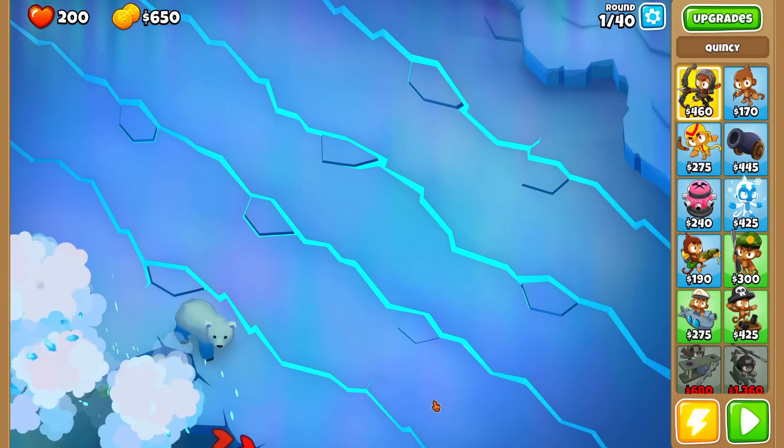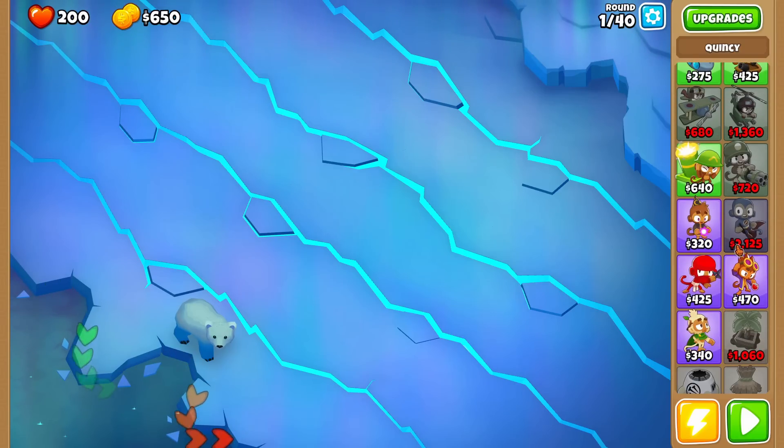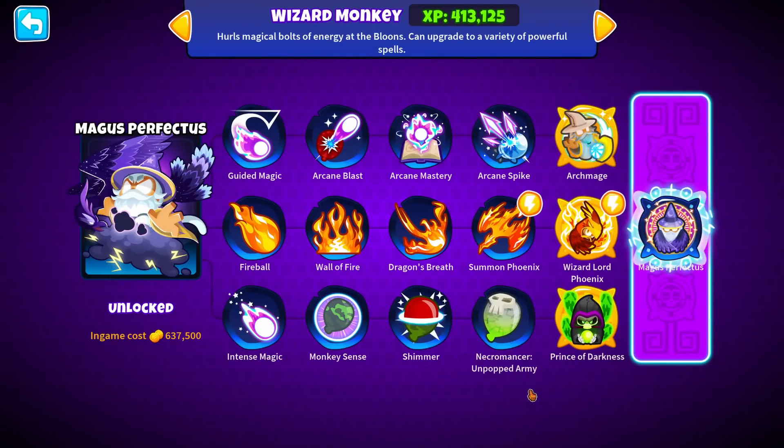Welcome back to another BTD6 video. Today we're going to be checking out the newest Paragon in BTD6, the Wizard Paragon. I'm so excited for this because Wizard is such a cool tower already — it's arguably one of the coolest looking towers in the game. It's so flamboyant: we have fire and magic and ghost bloons. We have Magus Perfectus here, which should in theory combine all three.